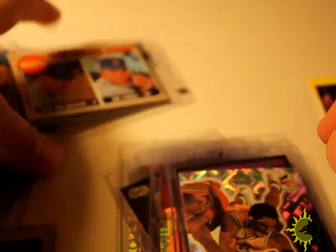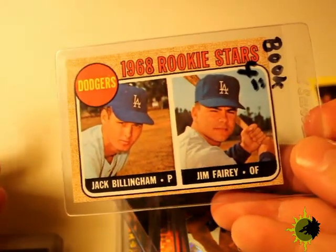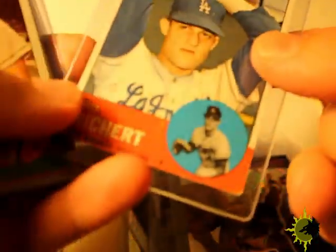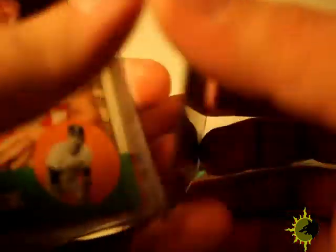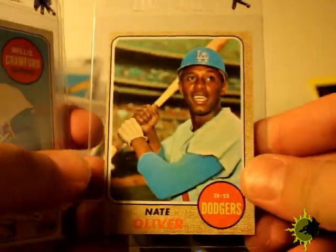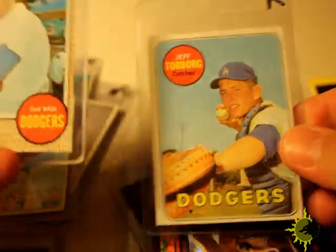I picked this up at the card show yesterday. It's a 1968 rookies/stars set — Jack Billingham and Jim Fairey rookies. Ron Fairly, Pete Richert, at Roebucker — by the way they're from '68. Doug Camilli, Nate Oliver, Willie Crawford, Jeff Torborg, and a Ron Hunt. These cards aren't in perfect shape or well-centered, but I don't care — they're like 50 cents each or something.